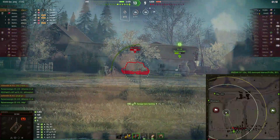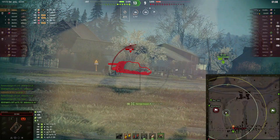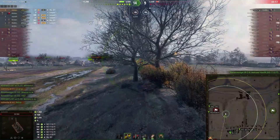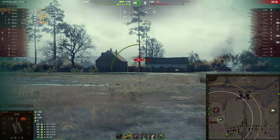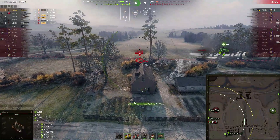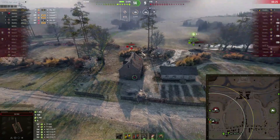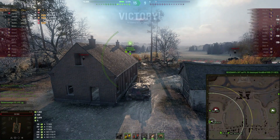He switches to HEAT rounds and absolutely demolishes the WZ-111, leaving his team with a 14-to-9 comfortable lead. Just the T110 E3 left to clear. It's a full DPM matchup now — 43 seconds on the clock and here comes the DPM test for the K91. The E3 tries to angle its armor and it's scary, but the E3 gets shut down leaving Multris Fire with 9,500 combined damage in this awesome game on Pilsen.